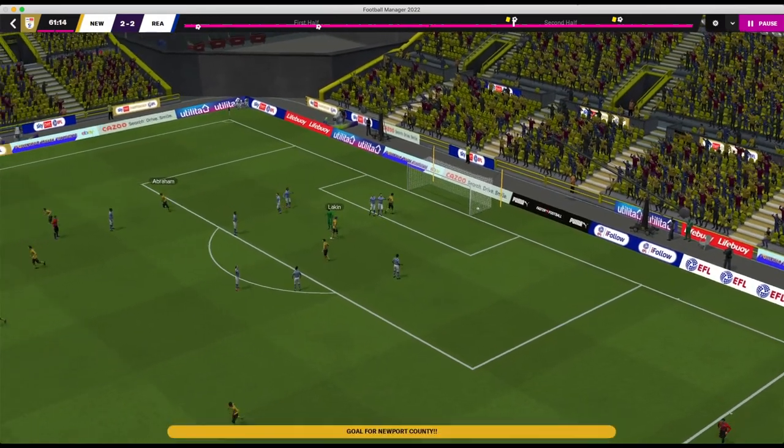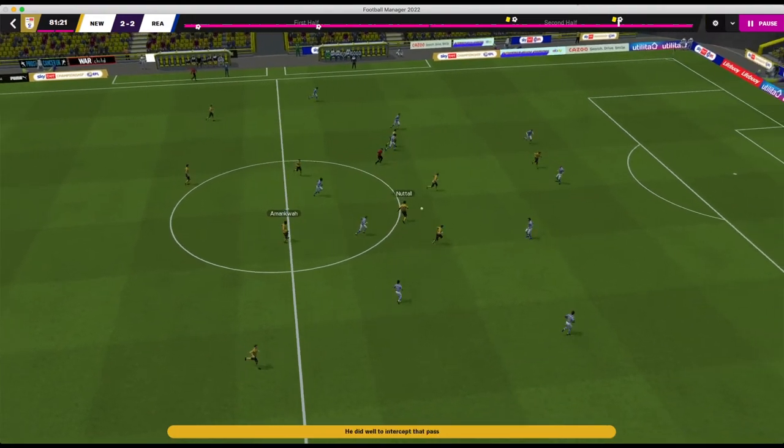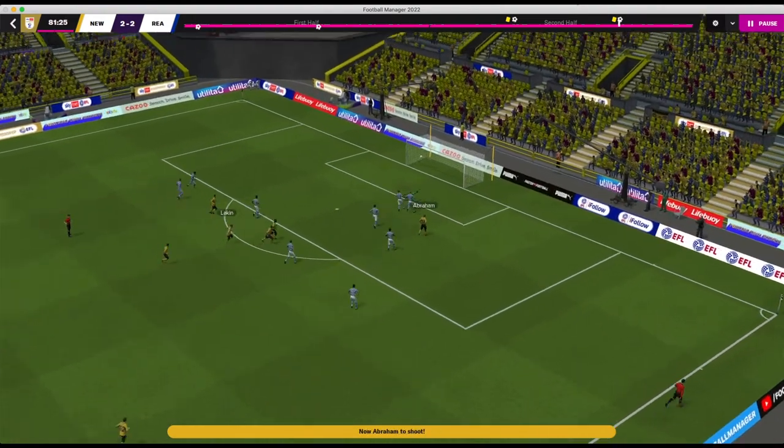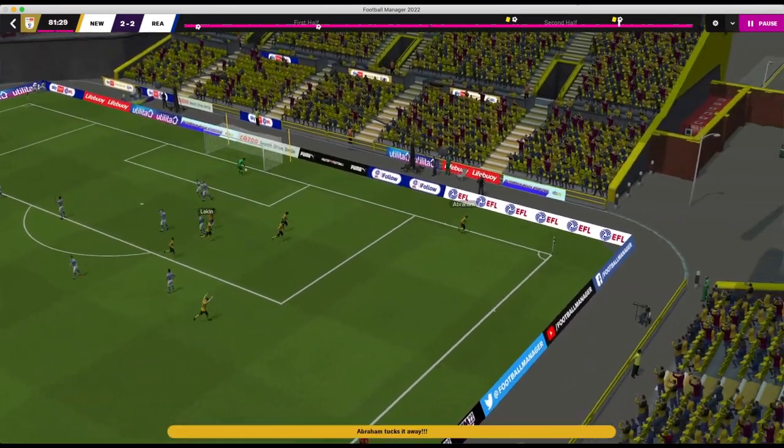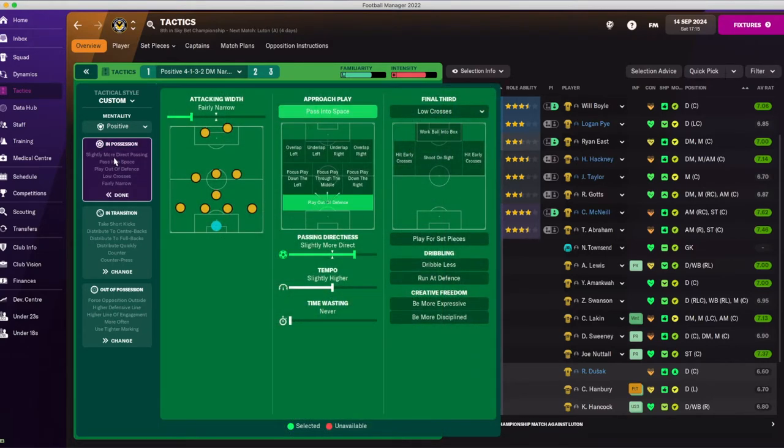We're going to use the opening game of my current Newport save — link in the description — to demonstrate how a couple of little changes when things aren't going right can change the way a game pans out. It's a new system this season — same shape but much more positive. It's a 4-1-3-2 and we play a very intensive game. We've always played narrow, and we have two very fast forwards who can get behind defenders and score, plus a central attacking midfielder who also scores a lot of goals.